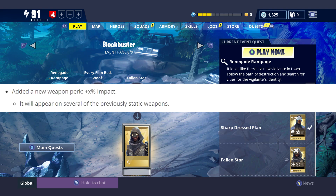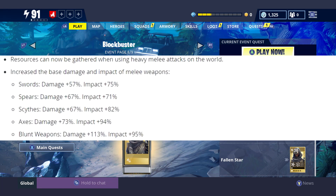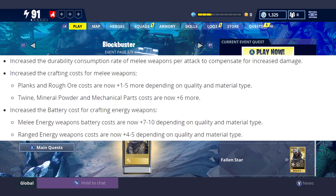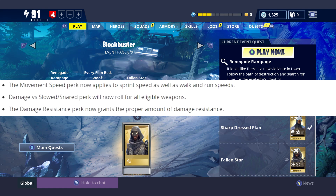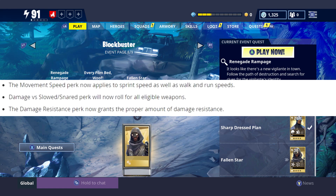They also added a new weapon perk called Impact, which will appear on several previously static weapons, so don't be alarmed if you see it. Resources can now be gathered while using heavy melee attacks, probably because they increased base damage and impact of melee weapons across the board — swords got plus 57 all the way up to blunt weapons with a plus 113 damage increase. Energy weapons will cost a little more to craft. They also fixed melee weapon perk bugs: the movement speed perk now applies to sprint, run, and walk speed, and the damage resistance perk now grants the proper amount of damage resistance.